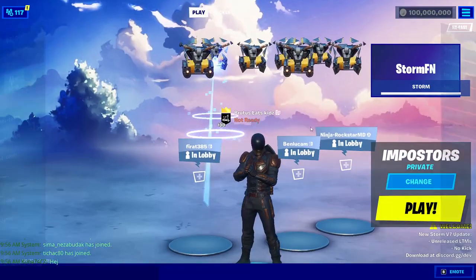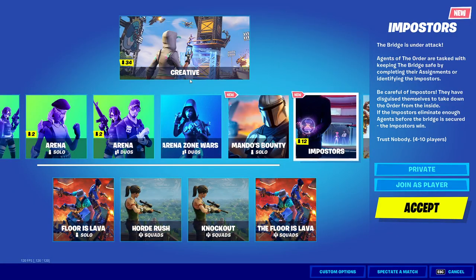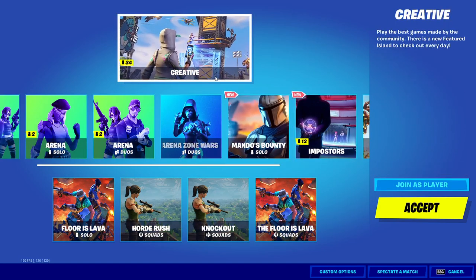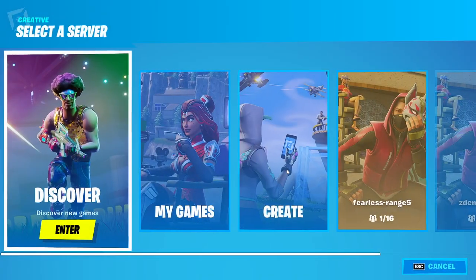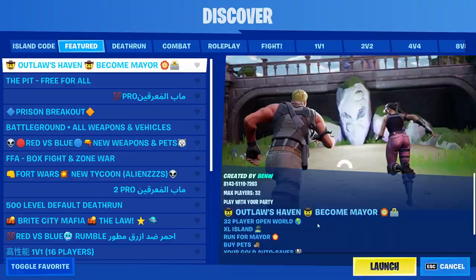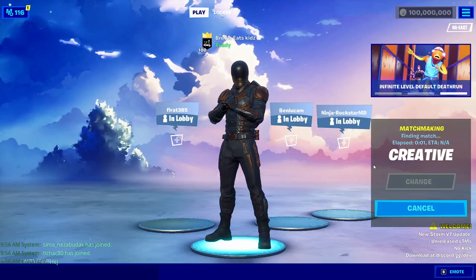If you want to join a game, click on something like Creative or any other mode. Click on Creative, then Join as Player, and click Accept. You can then click Discover or Create, and you'll be loaded into a Creative match.